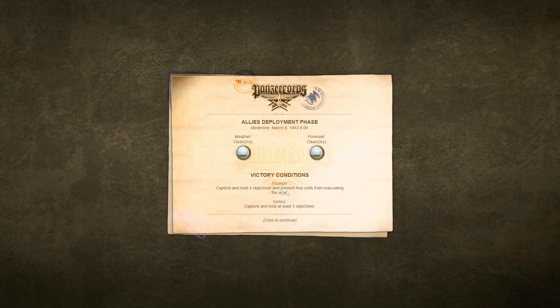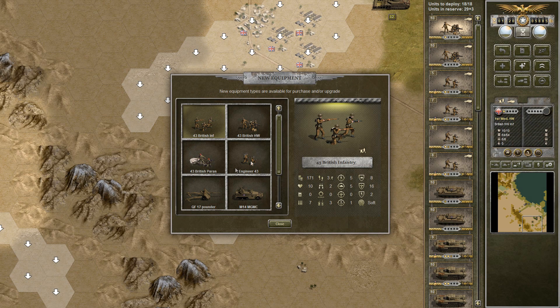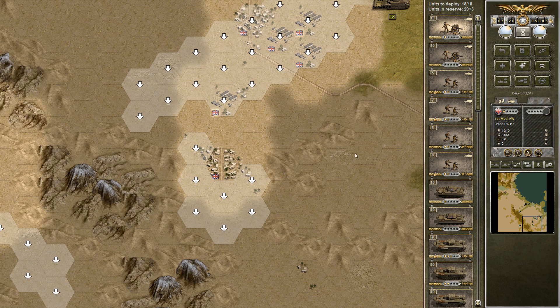Capture and hold four objectives and prevent Axis units from evacuating the area. We got access to some new equipment here, mainly infantry that interests me. The other stuff I don't really care that much about. We're going to replace our casualties from the previous mission.